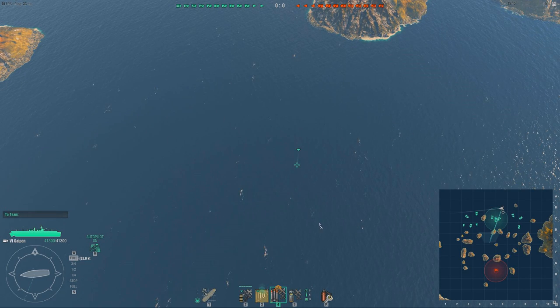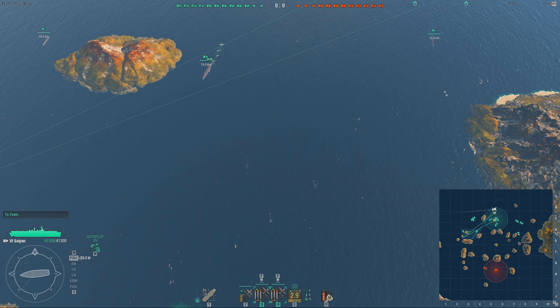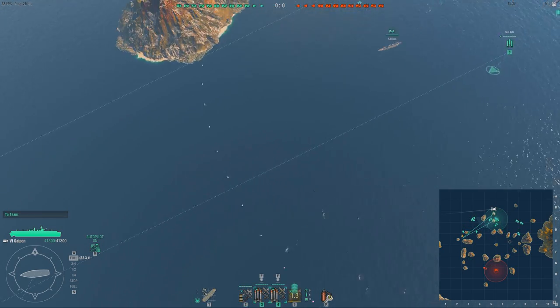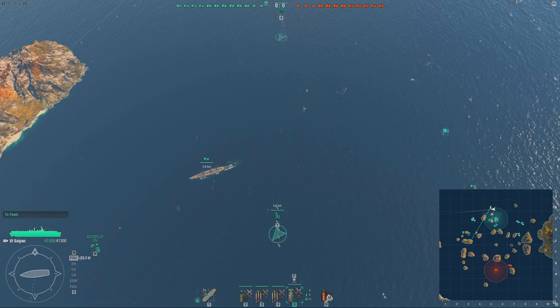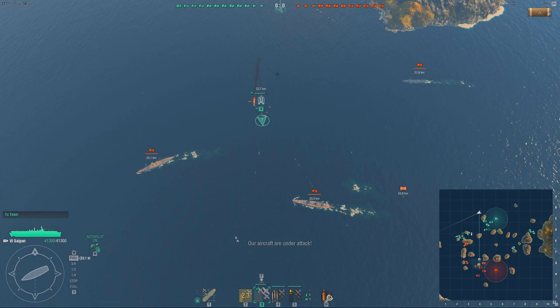One controls your carrier and two to six controls your aircraft squadrons. You can also hold shift while selecting aircraft squadrons to select multiple at the same time. Airplanes can be ordered across the map by clicking or shift-clicking to give them multiple waypoints. Left-clicking or shift-left-clicking commands your airplanes to move and attack. There are three types of planes: fighters, bombers, and torpedo bombers.